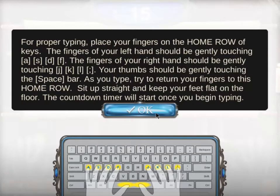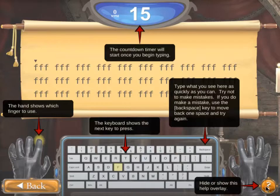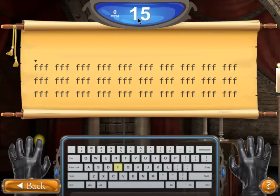The drill reminds us of the home position of our keys, explaining proper typing technique — where our fingers should be placed lightly over the keys as shown in the image. This maintains proper typing technique and is how we want to keep our hands as we type. Here's our drill with the letter F's ready to go. The gauntlet shows which finger to use and where the F key is. The help button is available at any time, and we have 15 seconds to do this drill.